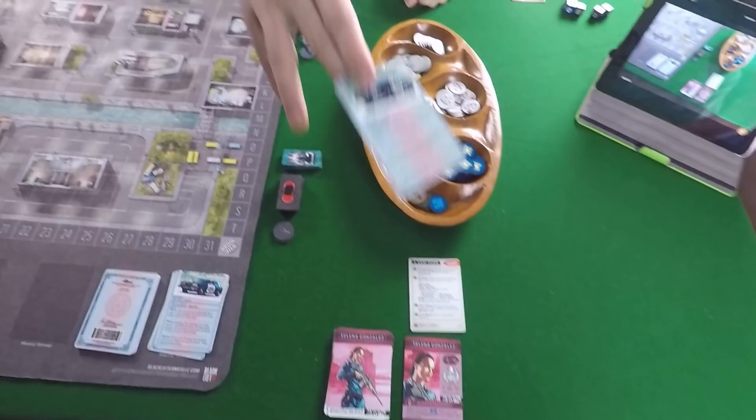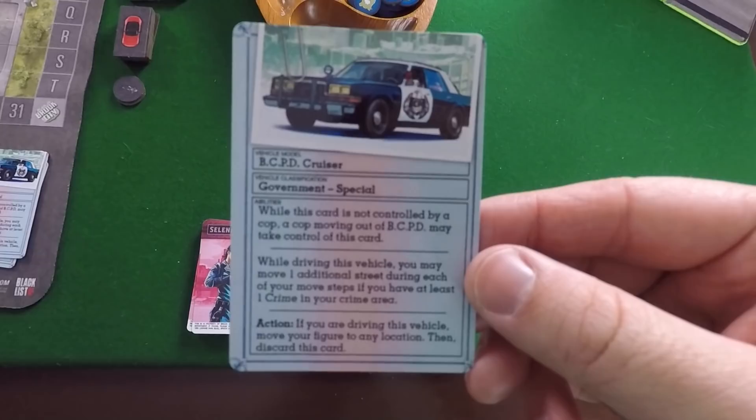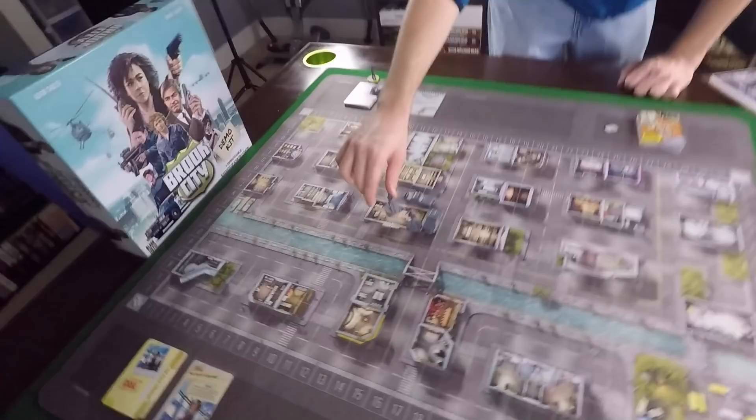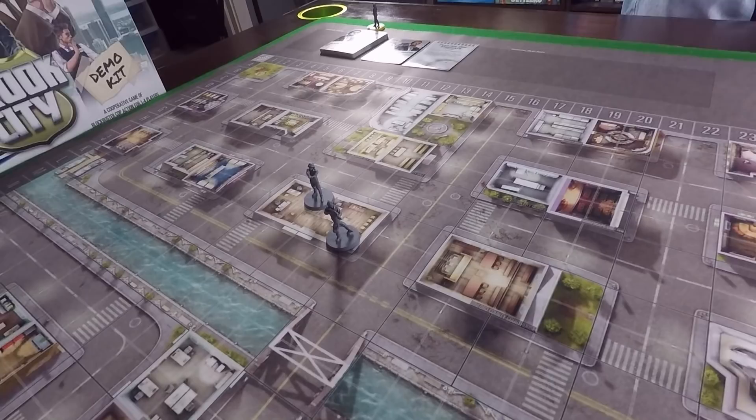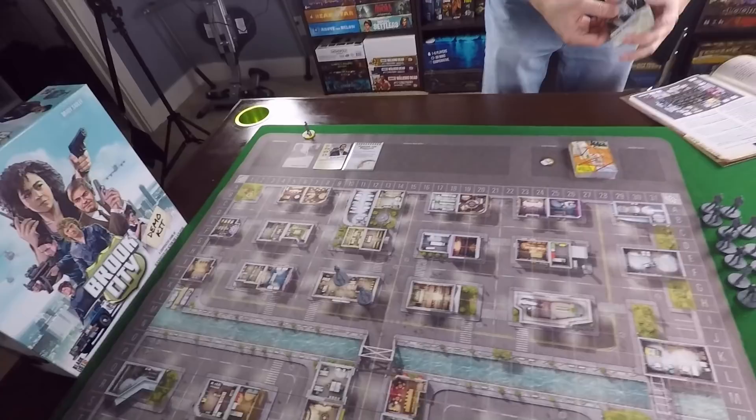Your cop character card goes in your play area with your deck next to it, and you also grab one of the activation cards. Then you get your vehicle - your starting police cruiser. We take our cop miniatures corresponding to our characters and place them in any BCPD space.